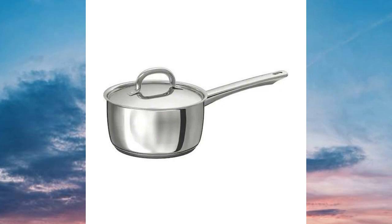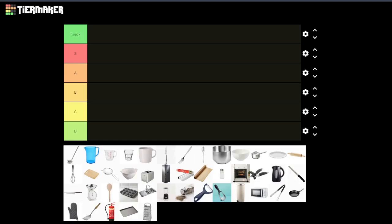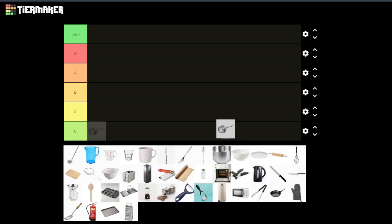First up we have a saucepan. Whereabouts would a saucepan go? It looks very nice, it could be pretty decent for combat, but I feel like it could also be pretty clunky. It's not quite as good as a frying pan or like a knife. So I would put it in maybe A tier just because you can boil water with it too — you can throw the boiling water on somebody.